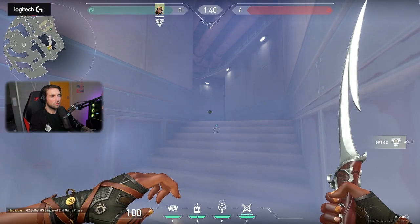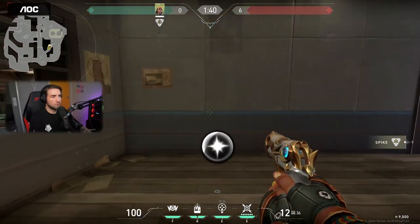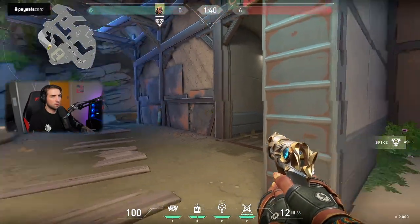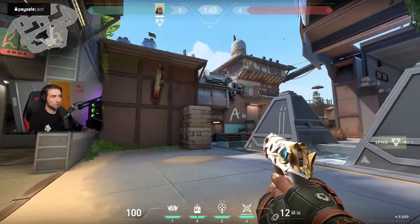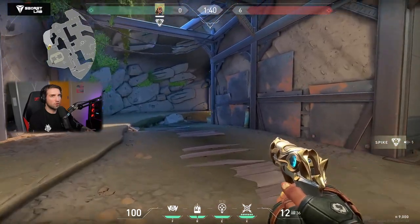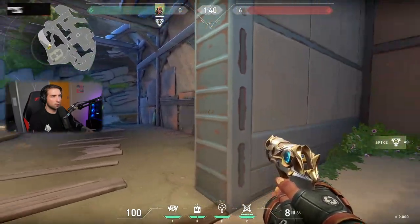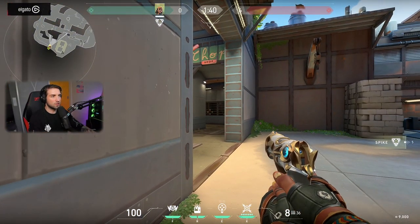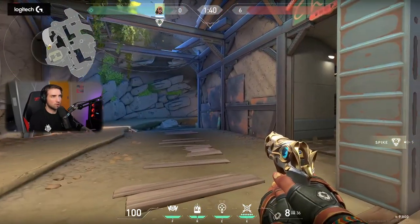You go for the orb which is here, but remember the defender is already here. This one is definitely way easier because the defenders have to hold like this from this side, and then he has no way of going back. So if the attackers split here and here, you cannot hold like this — if you hold from here you basically need to be Jett or Reyna, kill the guy, and dismiss to rotate. That's what has to happen.